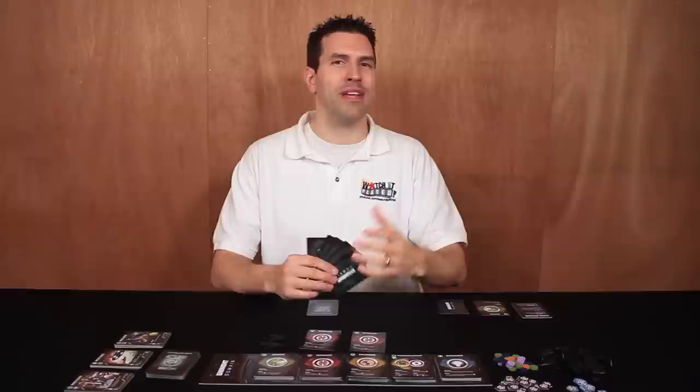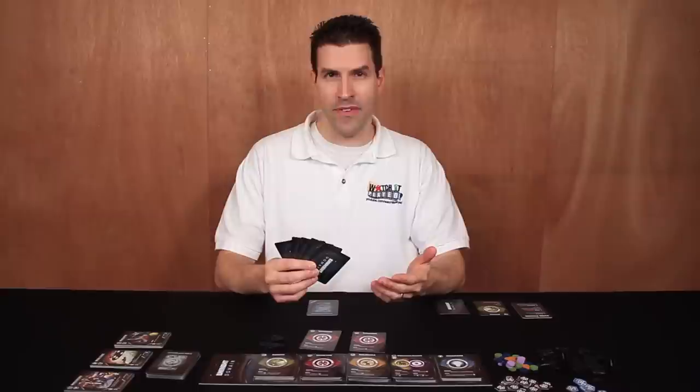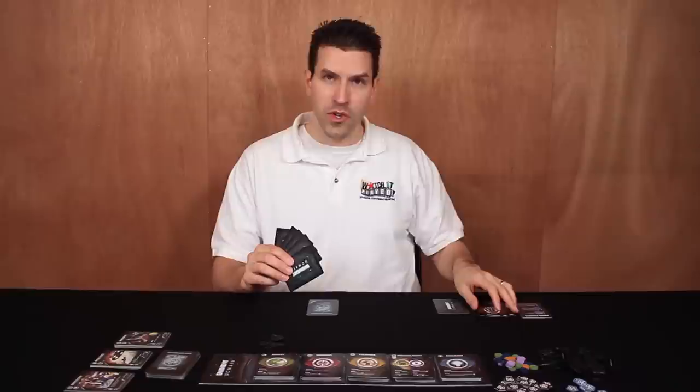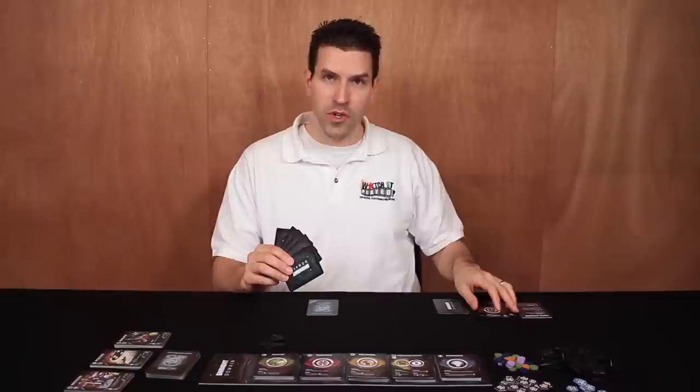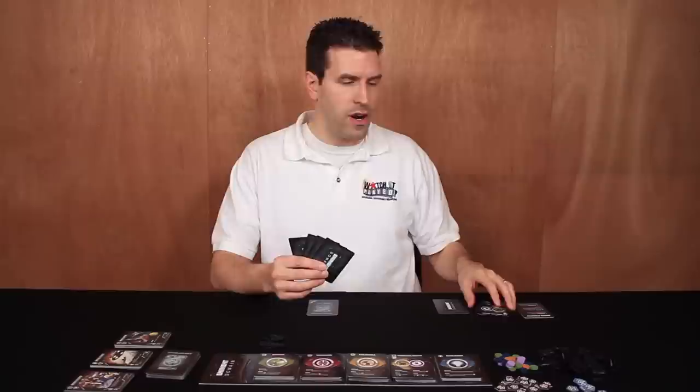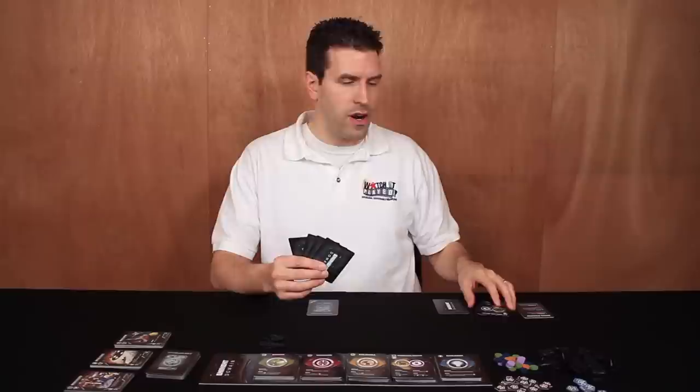We're going to get into what it means to attack planets and all the other effects on these cards in the central display. But first, let's finish explaining what happens during a player's turn. After all the other players have had a chance to follow or dissent, the roll phase is over and now we move on to the cleanup phase. The first part of the cleanup phase all players do together — if anyone played cards during the roll phase, those cards are discarded to your personal discard piles. Then only the current player does the rest of the cleanup phase, which involves looking at their hand and discarding any number of cards if they want.